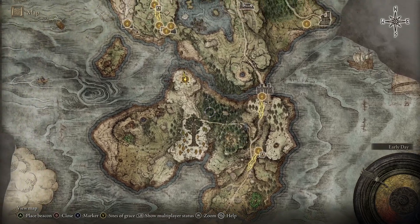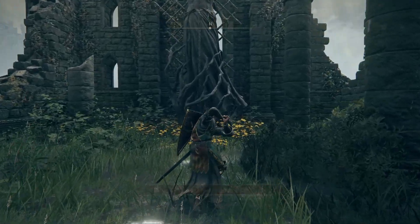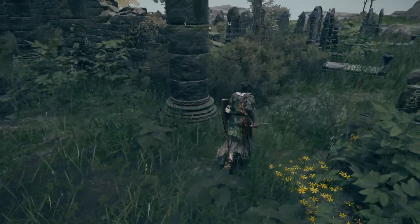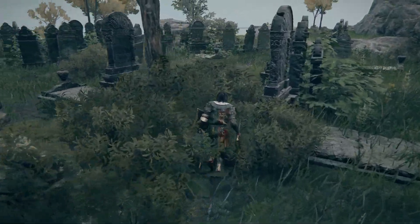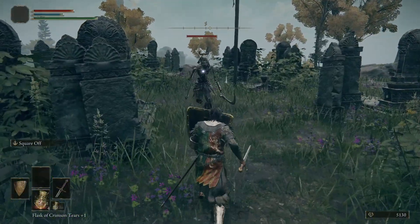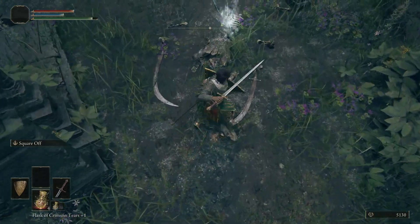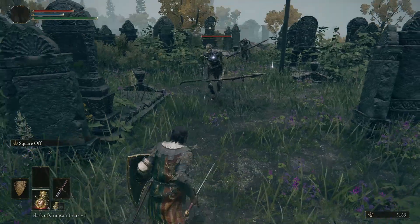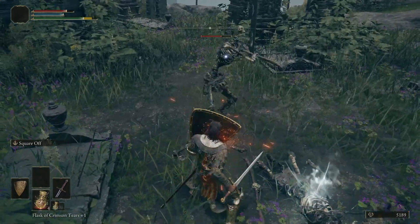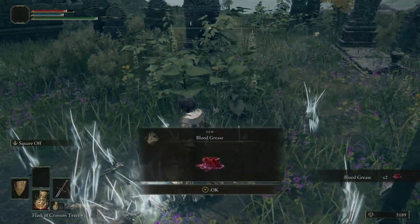So we head down to the Weeping Peninsula, stopping off at the Church of the Pilgrimage — I'm not going to do this for this build because I love Square Off so much, but if you want to go full blood without katanas, this is a place you'll want to visit. Just around the corner there is a skeleton armed with some lovely curved swords. Dual curved swords are really, really bloody good — just chop him down so he doesn't get back up again.